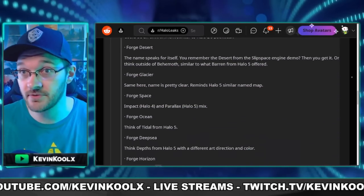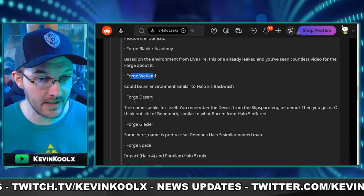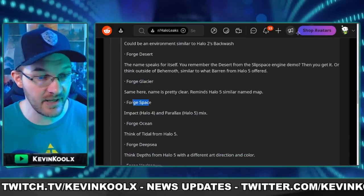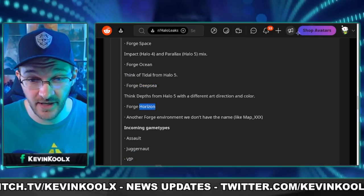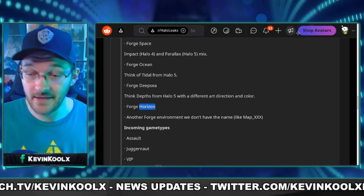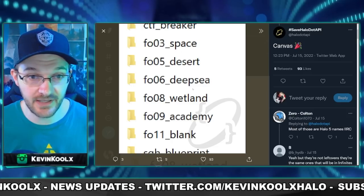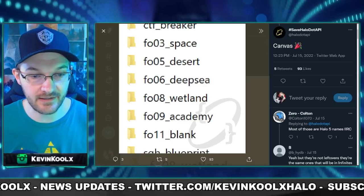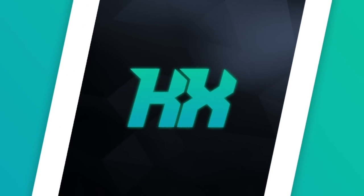Talking about the Forge canvases, which were confirmed — things like the Academy, a wetland, desert, glacier, space environment, ocean, deep sea, as well as Forge Horizon, which is something kind of different. That was corroborated by Halo.API, who looked into the game files and found space, desert, deep sea, wetland, Academy, and some other parts as well when it comes to these leaks for Forge alone.